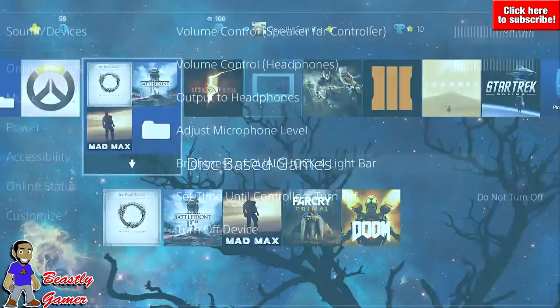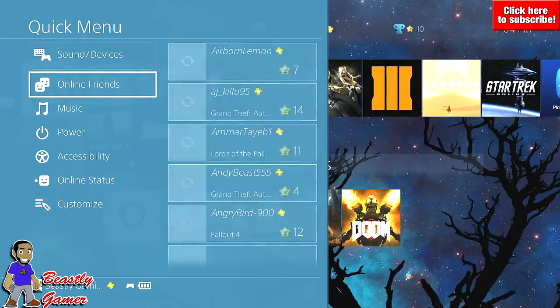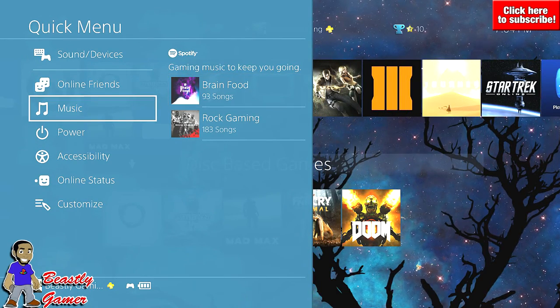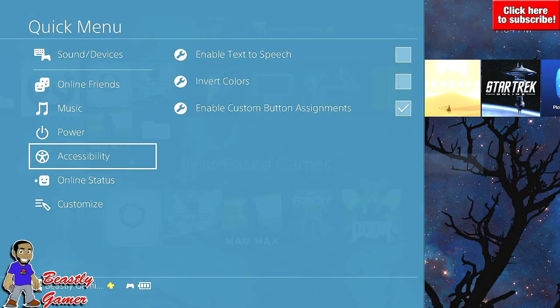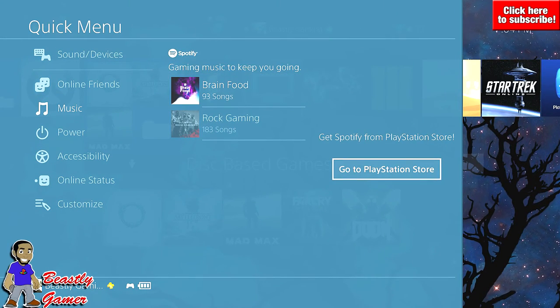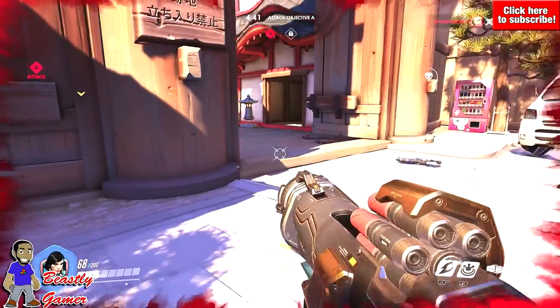There's a new quick menu — if you press and hold the PlayStation button, it will only take up a part of the screen and allow you to customize what information it shows, like your friends list and parties. You can also enhance Spotify connectivity using the new quick menu, which makes it easier to queue up tunes while you play — really an awesome addition.